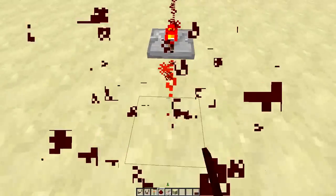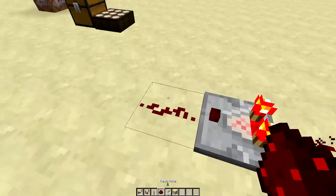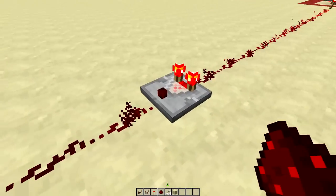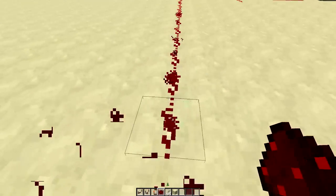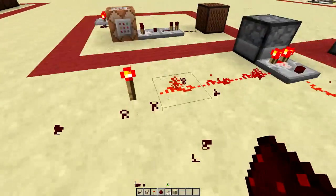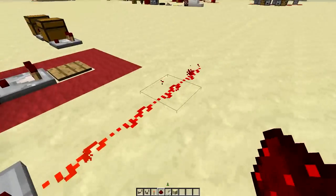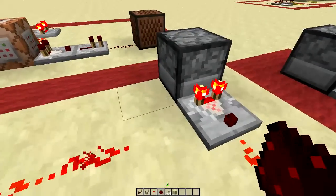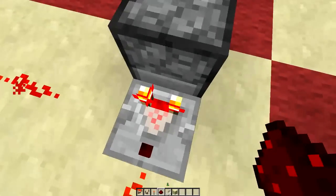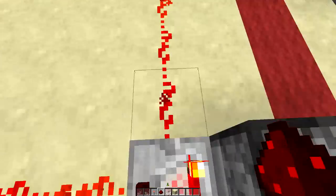What's cool about the comparator is what you can do with its secondary input. From now on, whatever is going into the back is input one, whatever is coming in from the side is input two, and then we have the output. So we've got input one, input two, and the output.